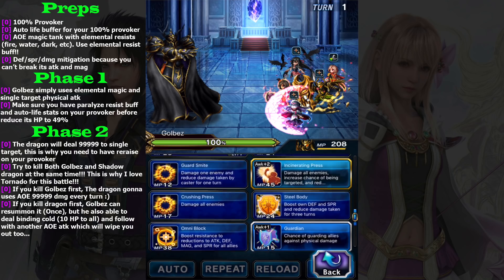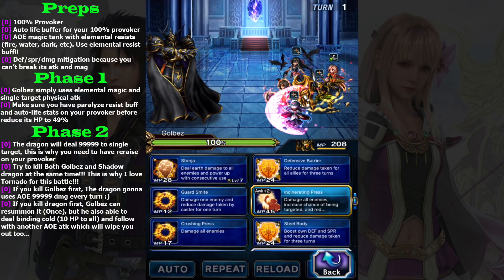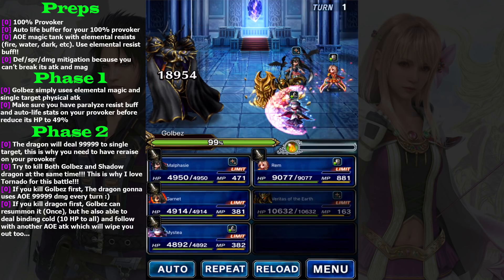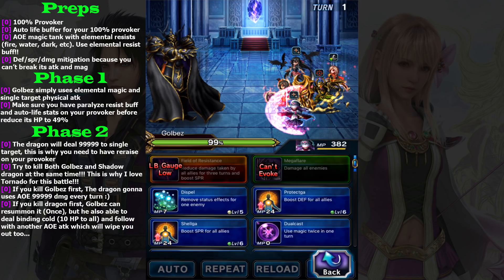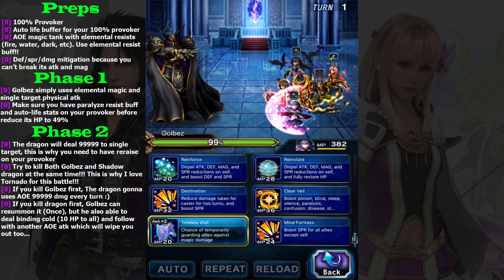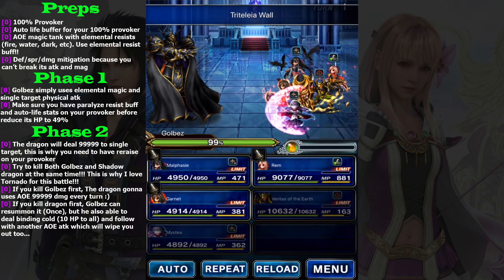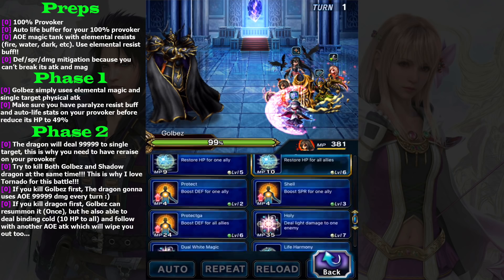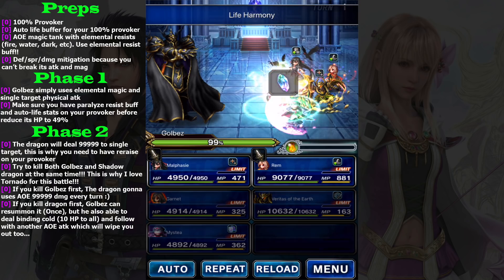Try to provoke it and use buffs. I'm going to use Incinerating Press to provoke Gold Bass, and Misty will use Tritelia Wall to protect our party from elemental attacks — only fire, lightning, and dark if I'm not mistaken. Garnet is here to buff the element resist.